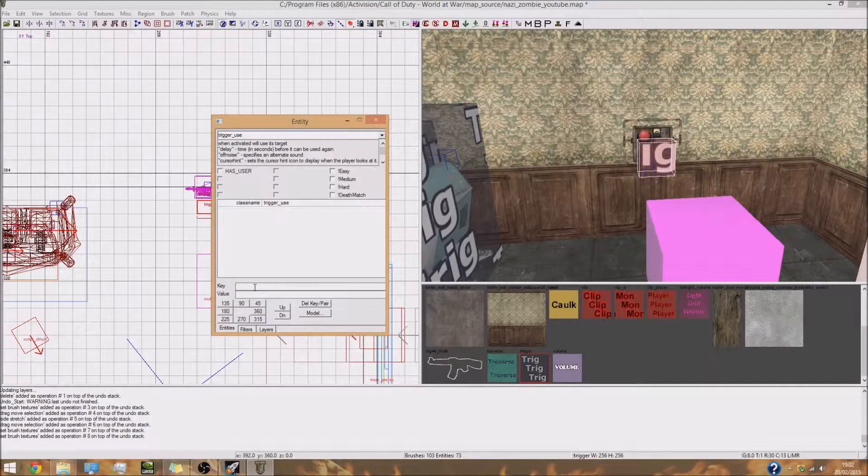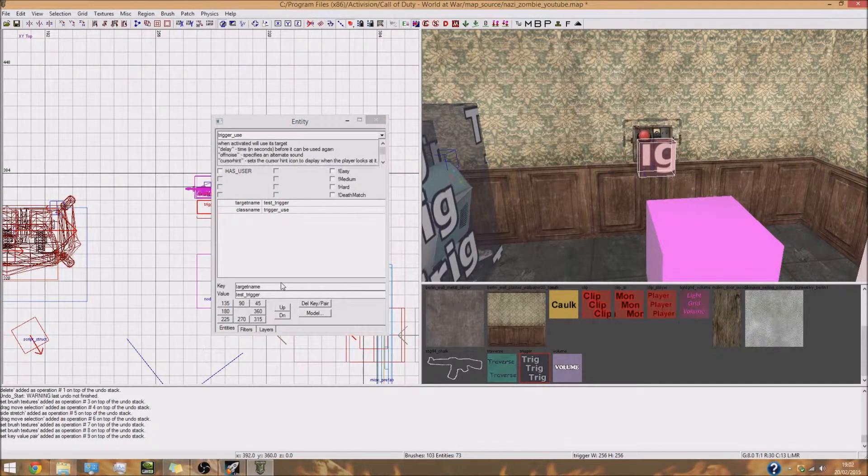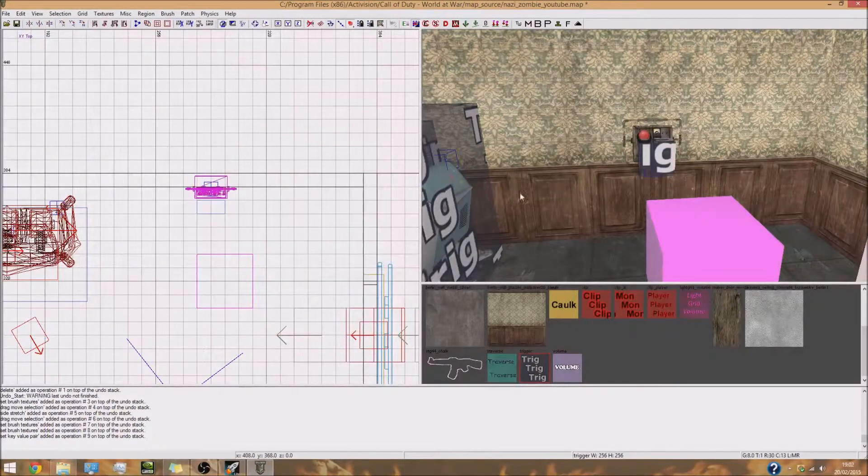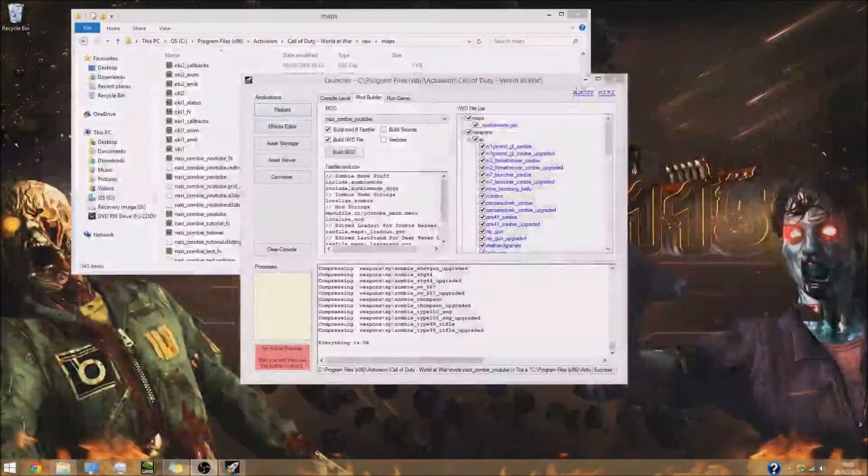The KVP for this will be target name and then whatever you want to call your trigger. I'm going to call it 'test_trigger'. So put whatever you'd like there — that's going to be what your trigger is called. Close that, deselect, save, and close Radiant.